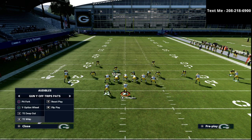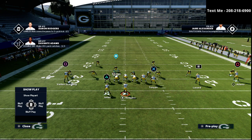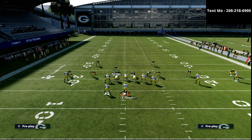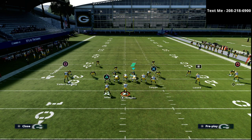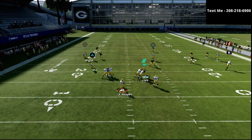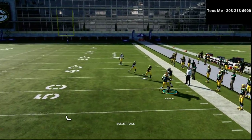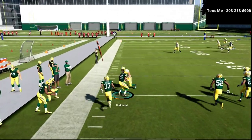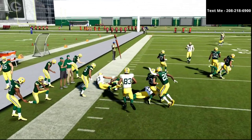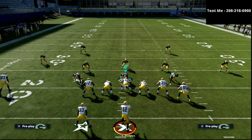Another very common route combination is a tight end deep out. My user is going to work the middle of the field, and as you run this all the way through, the cloud flat has plenty of time to get back there. A lot of people like to use motion crossers against this — that won't work either; that flat zone will get back in time.